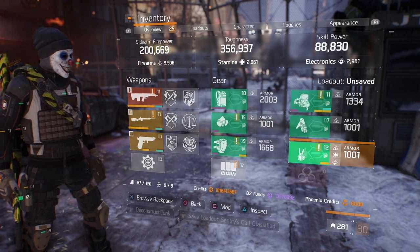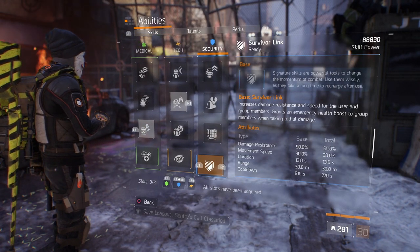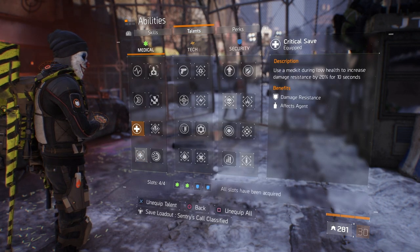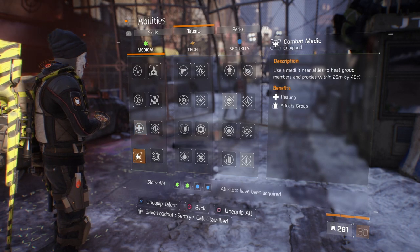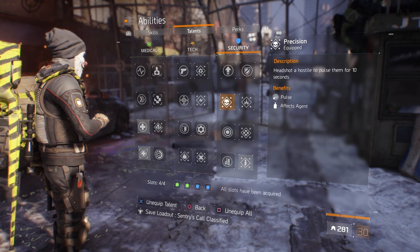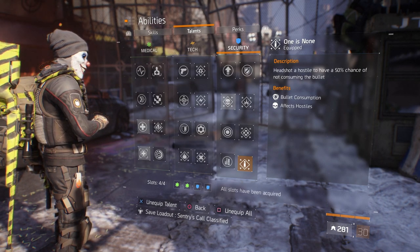That is the build — probably my favorite Division 1 build. We'll go through more builds over the next few weeks, but Sentry's Call six-piece classified was certainly something special. For abilities, I ran Survivor Link a lot because I was very much glass cannon. On the talents: Critical Save — using a med kit during low health increases damage resistance by 20% for 10 seconds. Combat Medic is a must-have when playing with a team — med kit heals group members within 20 meters by 40%. Precision — headshots pulse hostiles for 10 seconds. And One is None — headshots have a 50% chance to not consume the bullet. You're always aiming for headshots so these all make a lot of sense.